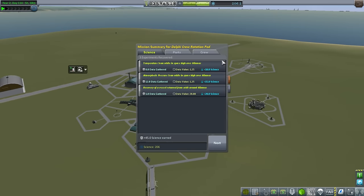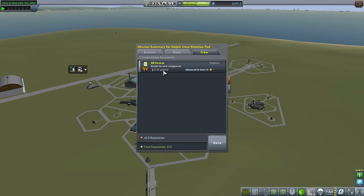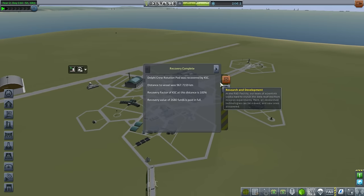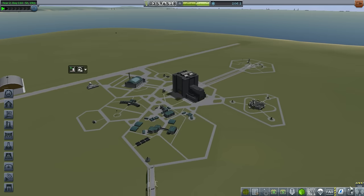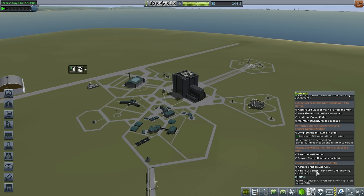45 science earned — we filled the contract. Some funds returned and Bill Kerman got 6 XP to advance to Level 1. But we didn't fulfill the contract to perform an experiment on the station and return it to Kerbin — I guess you have to return the experiment in the pod that you dock with, which means we should have done it with the pod Valentina is coming back in.